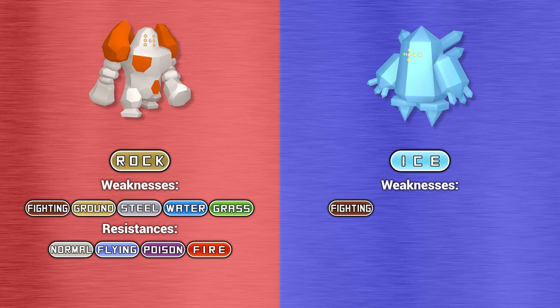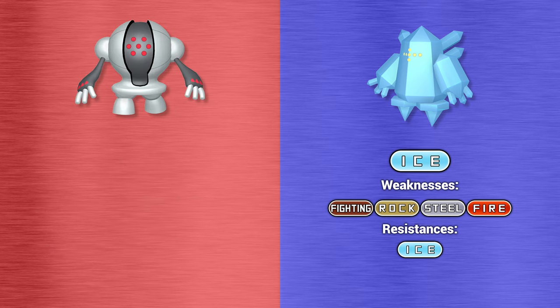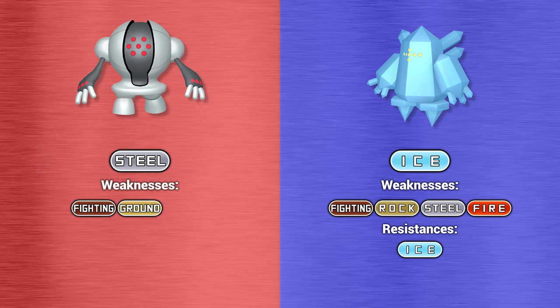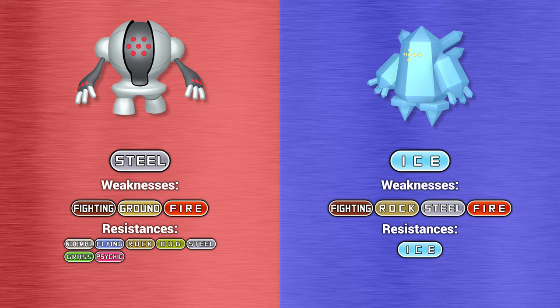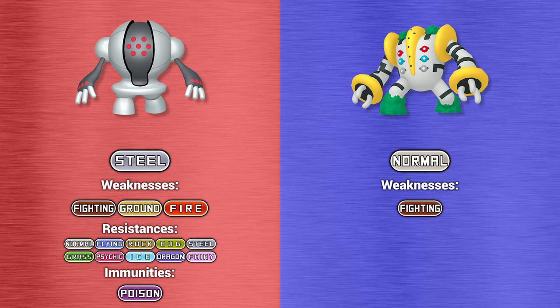Registeel is a pure steel-type Pokemon, weak to fighting, ground, and fire-type moves. It resists normal, flying, rock, bug, steel, grass, psychic, ice, dragon, and fairy-type attacks, and is completely immune to poison-type moves. Regigigas is a pure normal-type Pokemon, weak only to fighting-type moves, with no resistances but immune to ghost-type attacks.